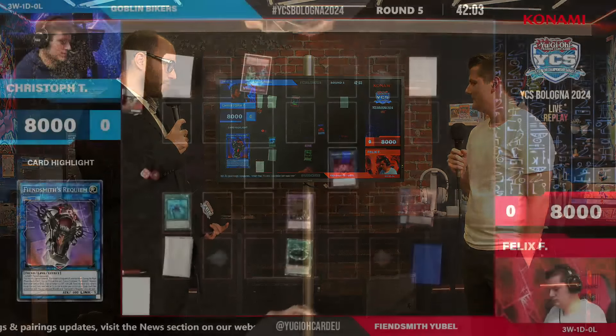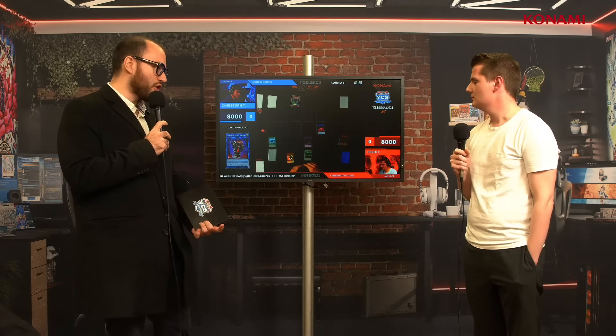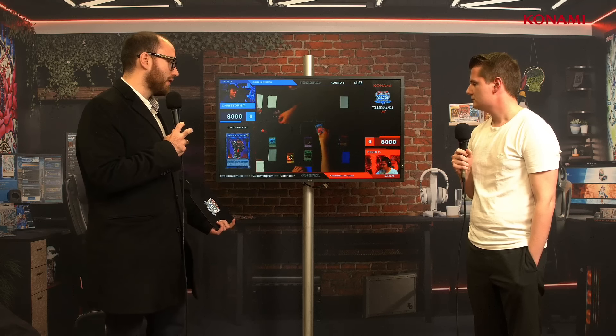Marcello: That is the goal for sure. You've mentioned the Yubel deck was obviously doing really well back at YCS Lille but it has changed a bit in these upcoming months — so why did you bring it? Have you been playing it for a while? Felix: Yeah, I've been playing it for a while, even before the Fiendsmith cards came out. I just liked the deck and it's actually still a solid tier 2 deck even though Fuwalos exists. Marcello: So we can go through some key moments. Looking at game one, your opponent tried to Impermanence you but didn't think about the Shavara you searched — what were you thinking there?